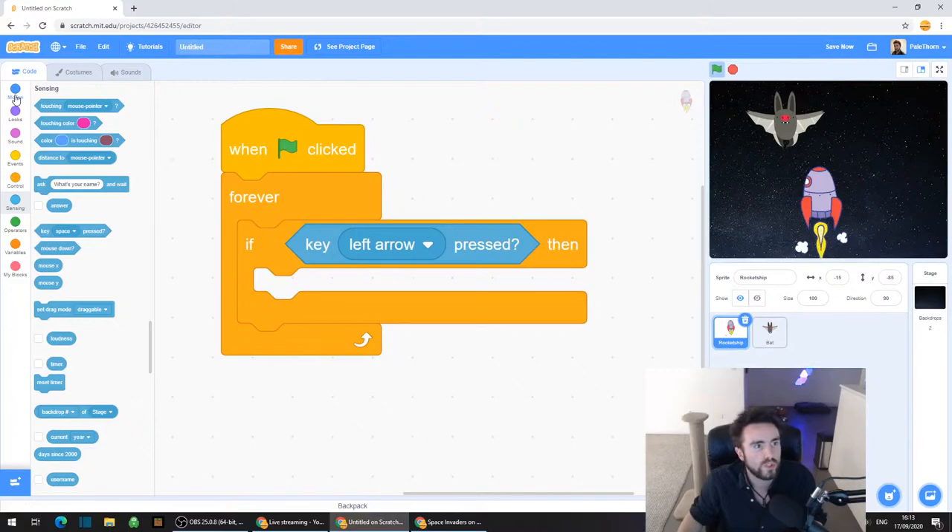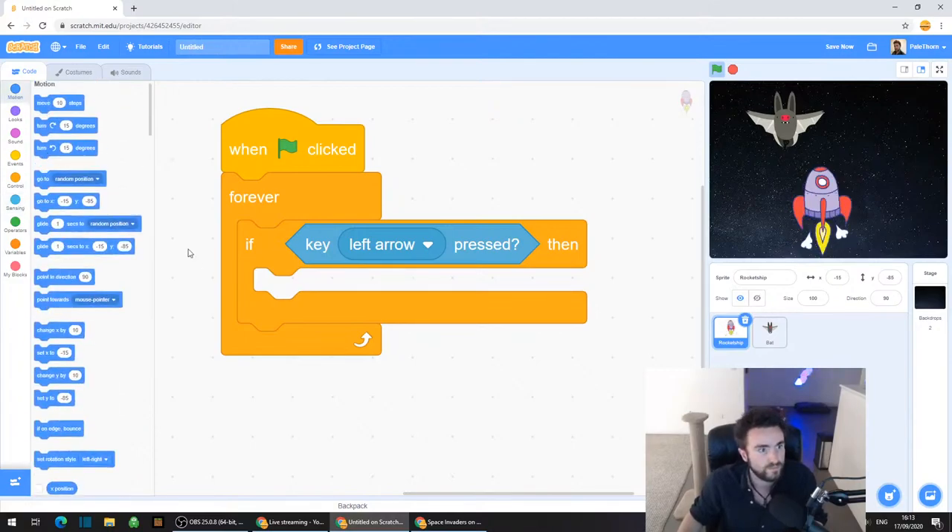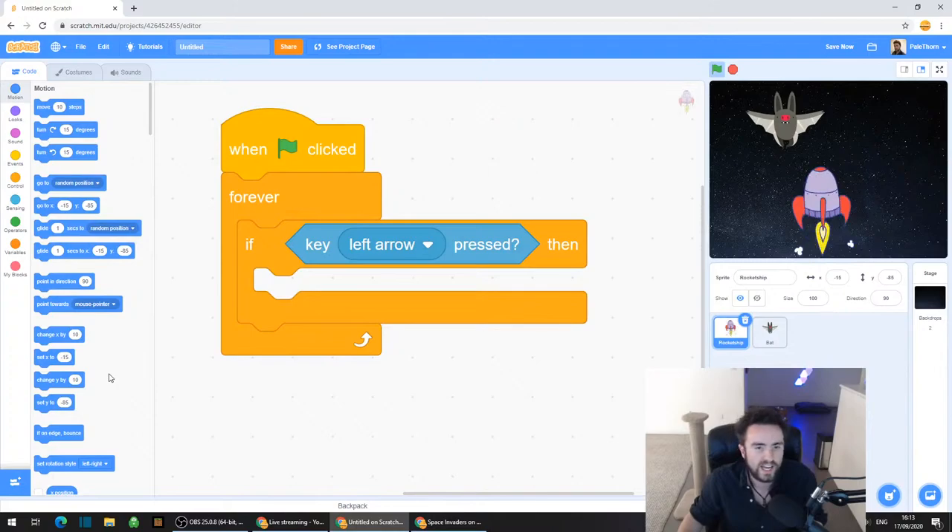So go to the top left corner and click on Motion. There are two different ways of moving - horizontal and vertical, sideways and up and down. The way that Scratch refers to these two different directions is with either X or Y. If anyone in chat knows - what is the sideways, horizontal, left and right direction? Is it X or is it Y?